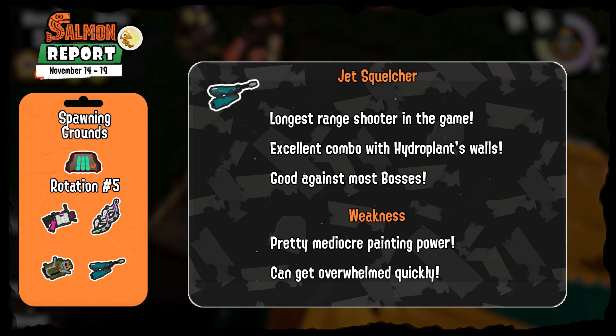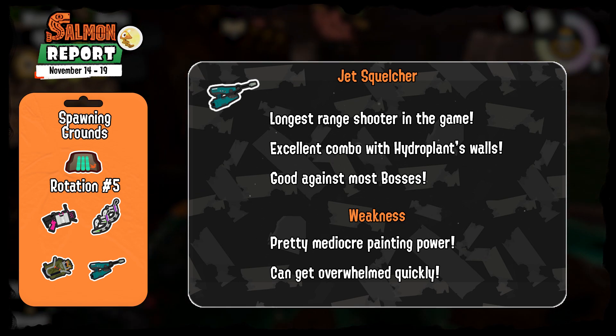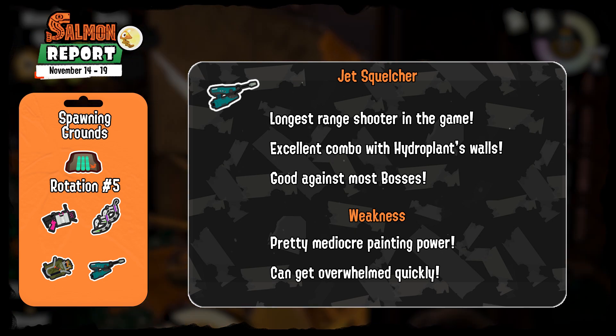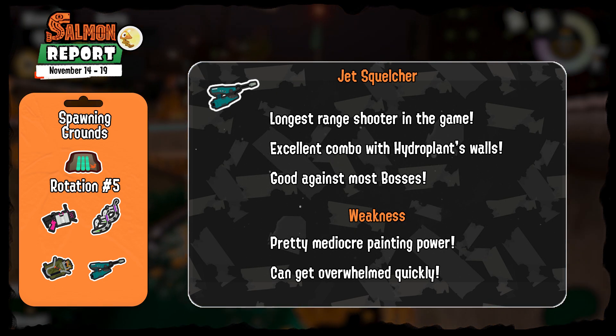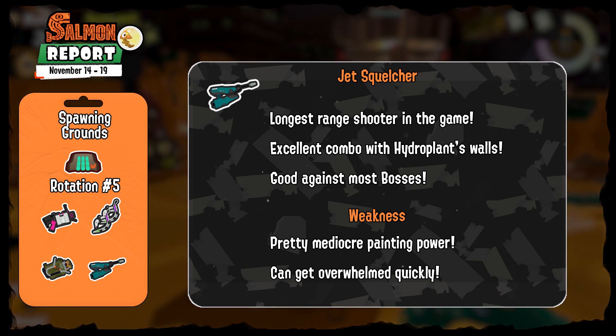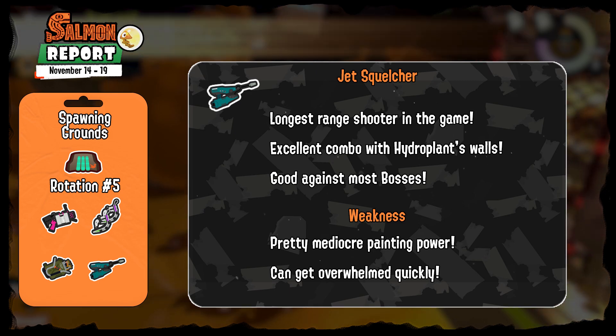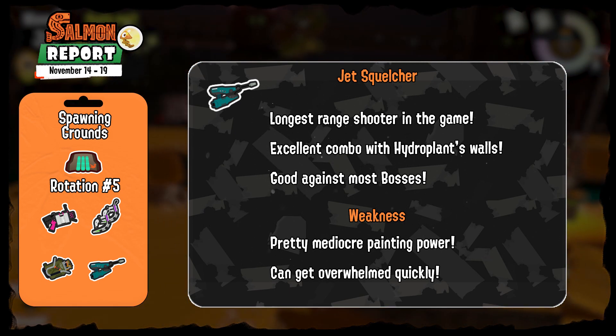Lastly, the Jet Squelcher again from Rotation 1. It is the longest range shooter with average fire rate and damage — I mostly recommend keeping at range where it excels and avoiding close range encounters as it gets easily overwhelmed. Its specialty is dealing with Stingers and Steelheads like most long range guns, so try to play it almost like a charger.